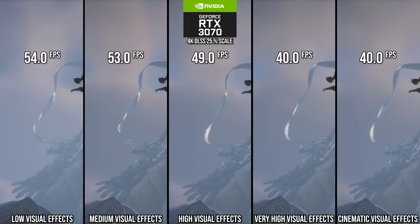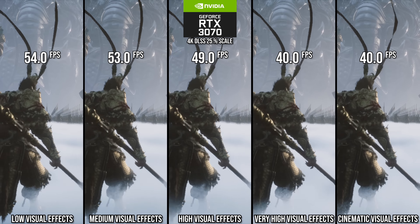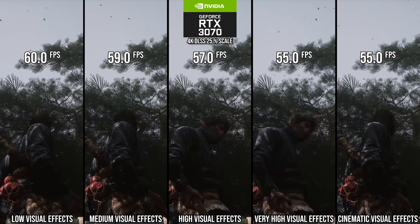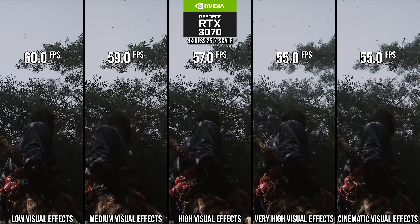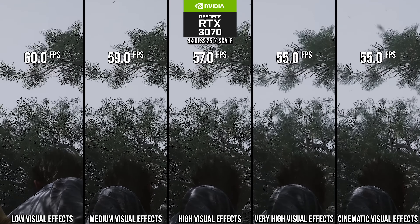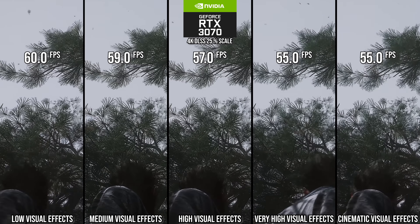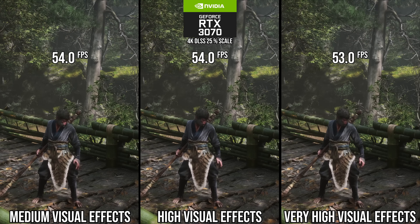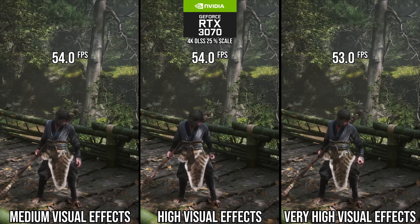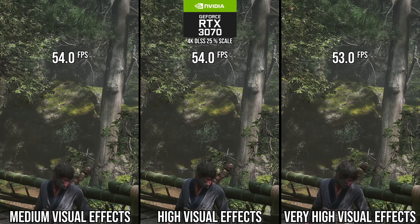Unfortunately, going down to high or medium for visual effects has a side effect — in forested areas, looking up at larger trees, they stop moving at high and lower settings. It's a hard setting to balance as a result. Technically those moving trees are desirable, but the performance win from medium when those fog particles show up is definitely worth it, given how heavy the game gets in those moments. Medium is recommended despite this.